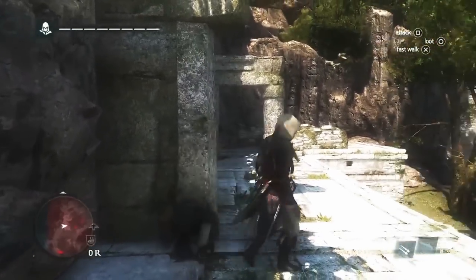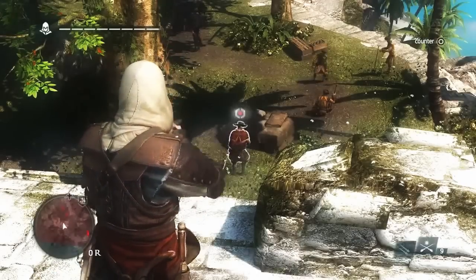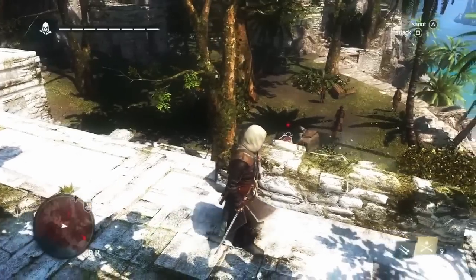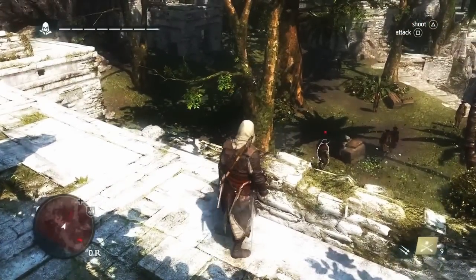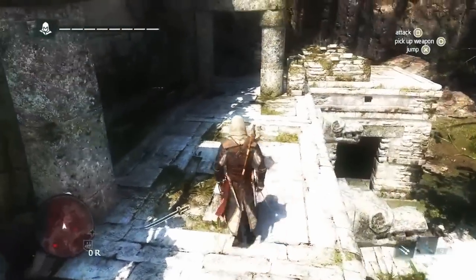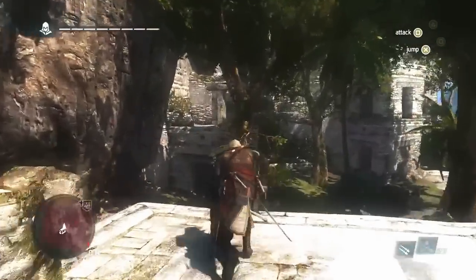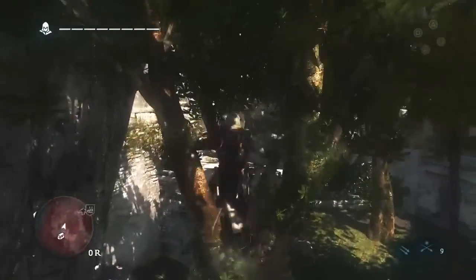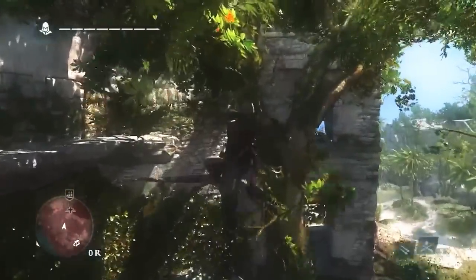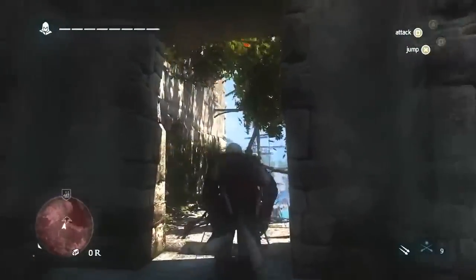It's important for us to give players new tools, specifically for stealth. In this case, we have the blowpipe. Using berserk darts, you make your enemies go crazy — effectively, they'll attack anything and everything in sight, including their own friends, animals, or Edward if he's in the way. So you do have to be careful with how you use it. Now that we've caused a distraction, using our navigation skills we're able to get past that area without any trouble.